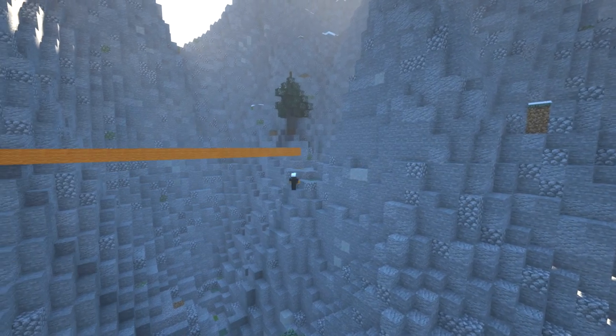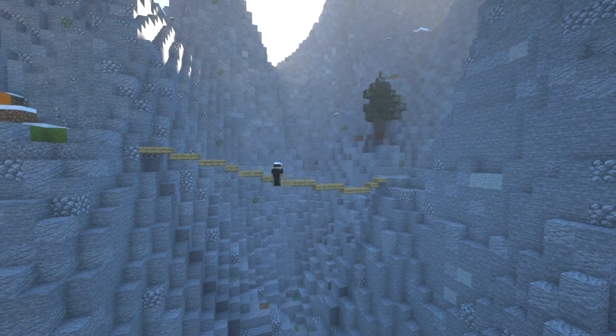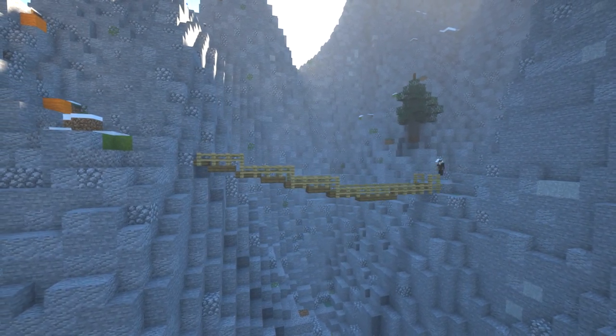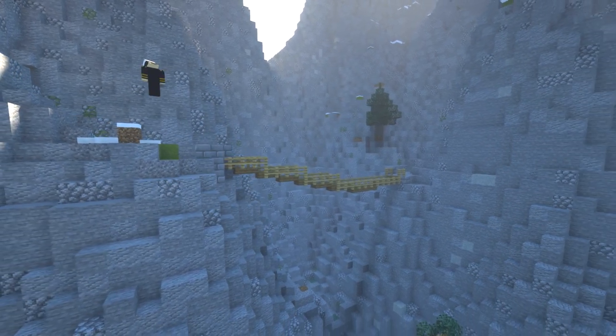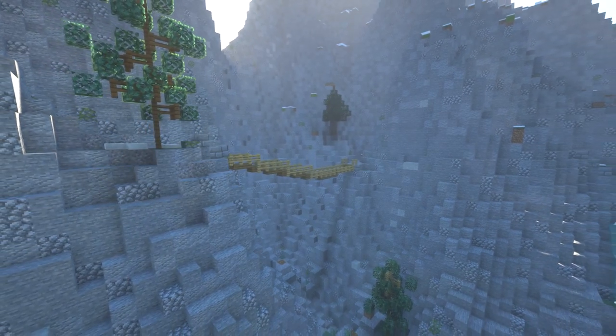My absolute favorite part was the rope bridge. This was really difficult to get the angle right and I had to redo it a couple of times, but just keep at it and keep playing around with the blocks until it looks like it's drooping down properly. We've got a nice little rope bridge across there — I think it looks great.